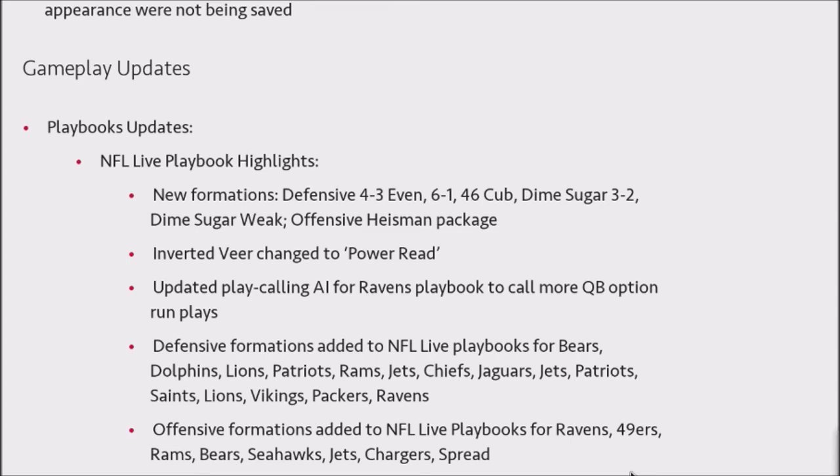A lot of people have been struggling — I've been getting comments, and it's a common issue — people just can't find these new defensive formations. After really searching and testing, I found that you're restricted on how you can leverage these. You can find these defensive formations in the NFL Live playbooks for the Chicago Bears, Miami Dolphins, Detroit Lions, New England Patriots, LA Rams, New York Jets, Kansas City Chiefs, Jacksonville Jaguars, New Orleans Saints, Minnesota Vikings, Packers, and Ravens. New offensive formations are available for the Ravens, 49ers, Rams, Bears, Seahawks, Jets, Chargers, and the Spread.